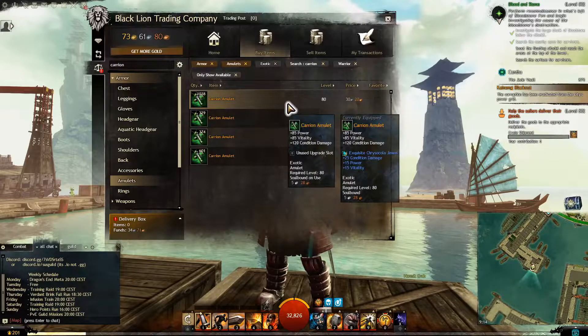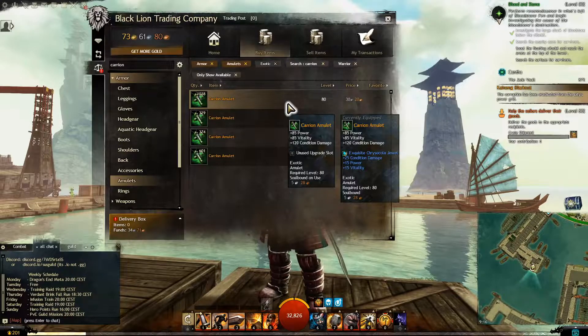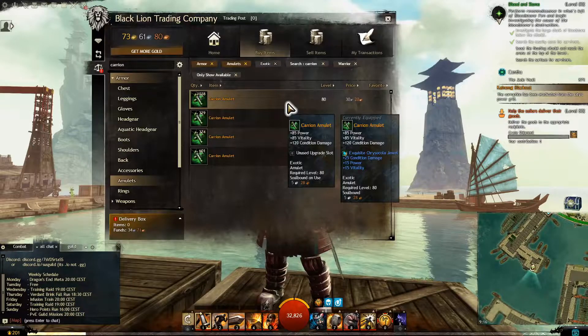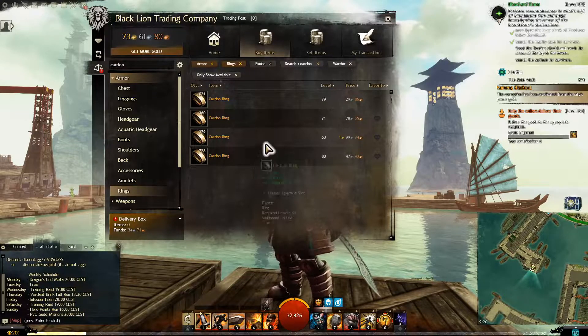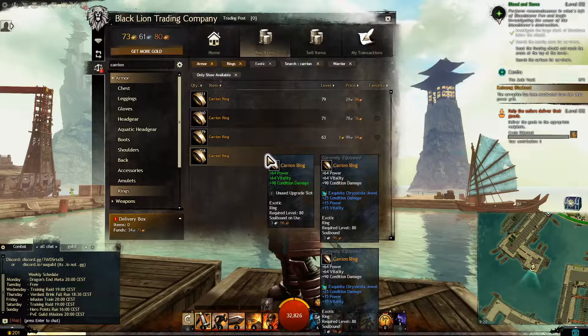30 silver. We're going to need this — it's pretty much the same stats: power, vitality, and condition. We're running a jewel on it which gives condition, power, and vitality. You're going to need that jewel to put on these amulets. You're also going to need two rings — the Kyrian ring, which has the same stats, but you'll need that jewel again.